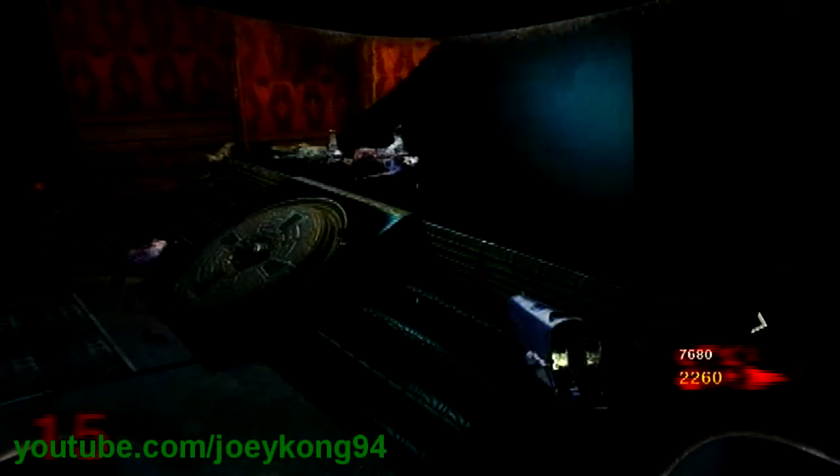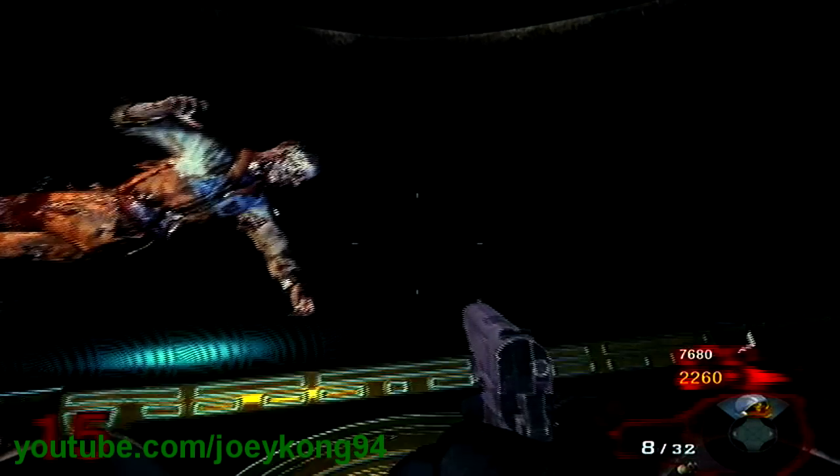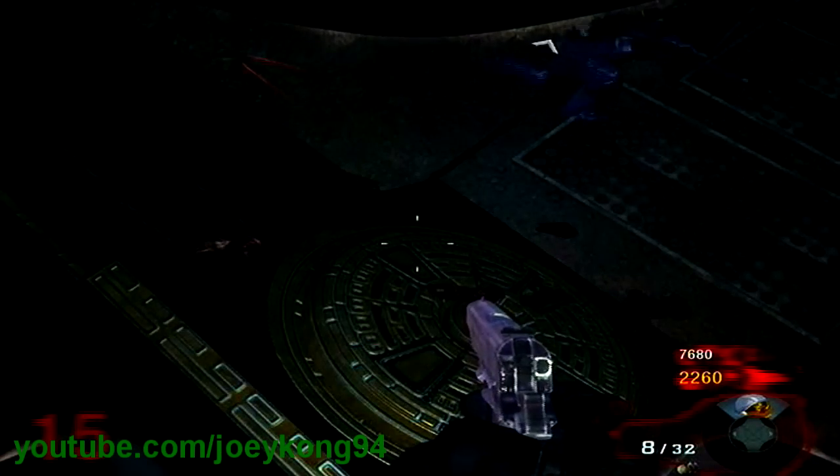What's up guys, JoyCon94 today, excited to tell you that me and ZombieKiller just found a new glitch on the pyramid. You're just going to do it like the normal one — come right to the side and dolphin dive up there, and you can walk all the way to the very top right there and the zombies will not hit you.